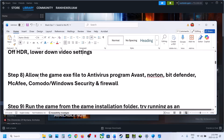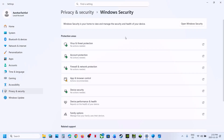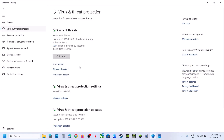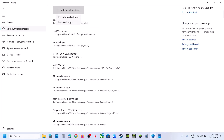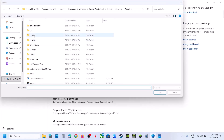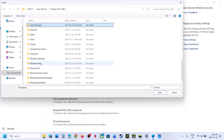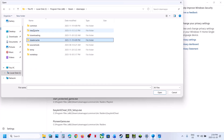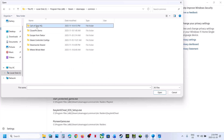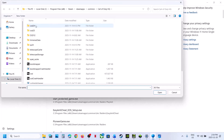The next step is to allow the game EXE file in your antivirus program. If you're using Windows Security, go to Privacy and Security, Windows Security, then Virus and Threat Protection. Scroll down to Manage Ransomware Protection, click Allow an App Through Controlled Folder Access, click Yes to allow, then click Add an Allowed App. Browse to wherever the game is installed — for example, in C drive, open the Steam folder, SteamApps, Common, then the game folder — select the game EXE file and click Open.